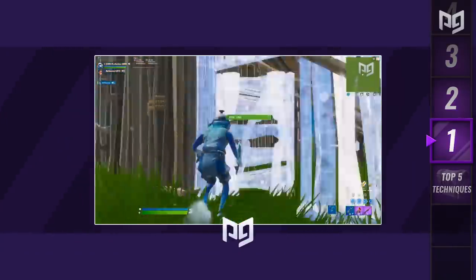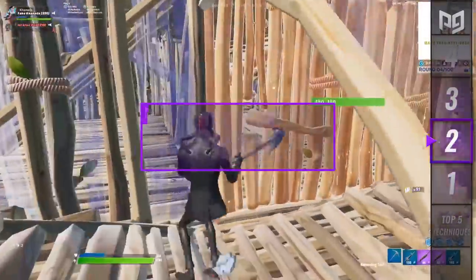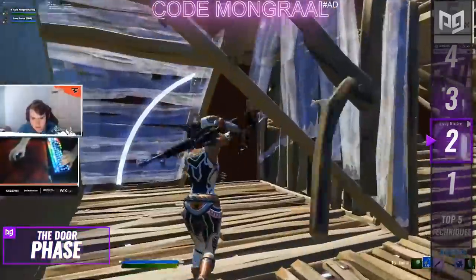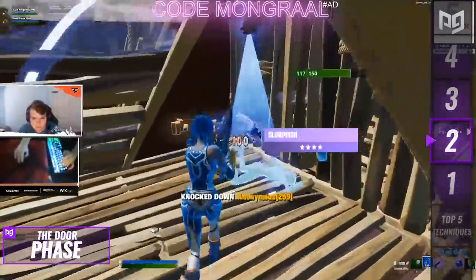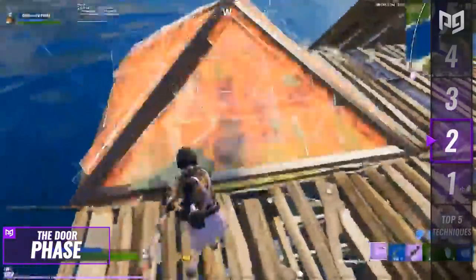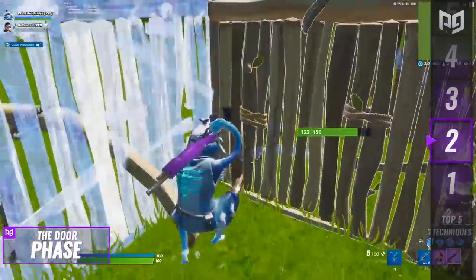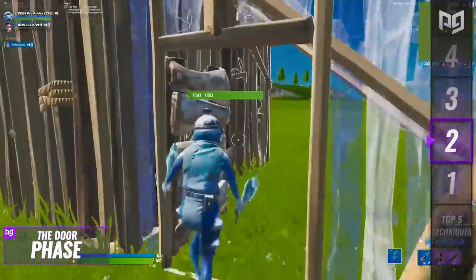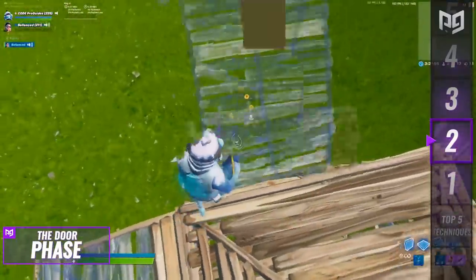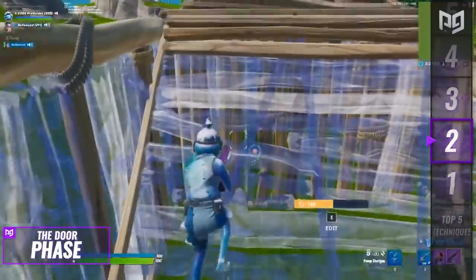Next, we're going over an insane phasing trick to surprise your opponent and get into their box with ease. Phasing mechanics in Fortnite are always evolving, and there are always new techniques — even for opponents who just sit and hold their wall with turbo build. This trick will let you get into your opponent's box even on high ping, almost every single time. To start, set a wall outside your opponent's box, perpendicular to the wall you want to take, on the left side.